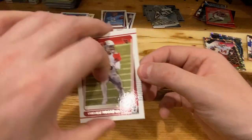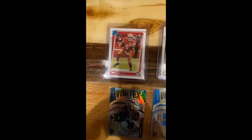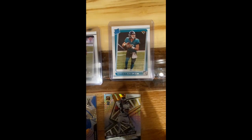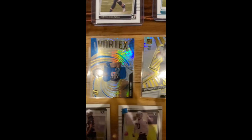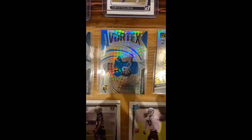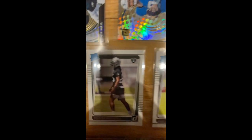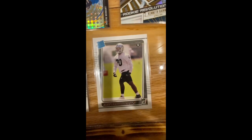I'll do some editing and get back to you with the highlights. Out of our three blaster boxes we got: Trey Lance rated rookie, Justin Fields rated rookie, Trevor Lawrence rated rookie — these guys are short prints. The Vortex and Rookie Revolution inserts: Hurts, Herbert, Kenneth Gainwell — those are hits. As a Raiders fan, we got Marig and Leatherwood. Not a bad box — boxes, I should say. It's a good time. Thanks for watching — like and subscribe!